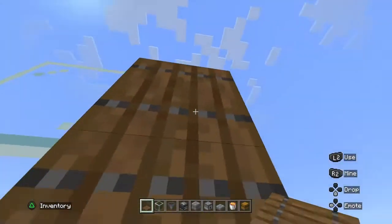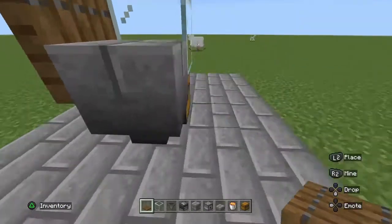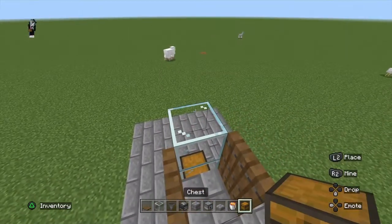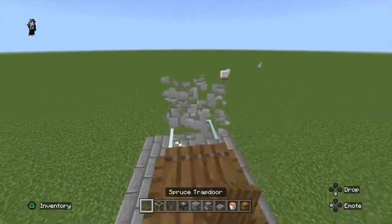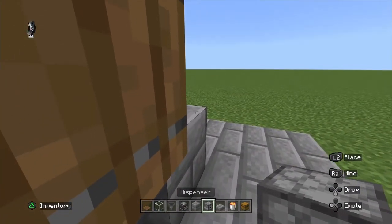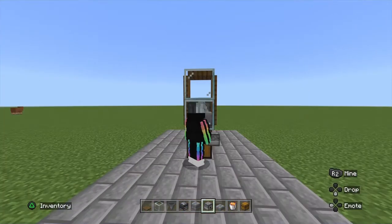You're going to be adding two trap doors on top of each other. It has to be straight up, because if it's facing the other way this won't work. Stack those up. Now you're going to be placing any block you need right here and placing the spruce trap door, or any trap door that you have. Then place any block right here and put the dispenser right there, facing directly at the glass.